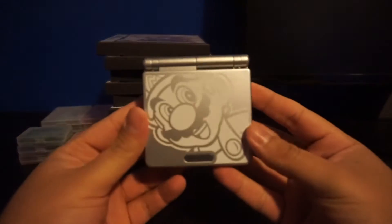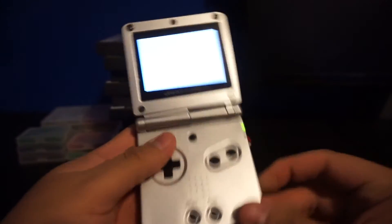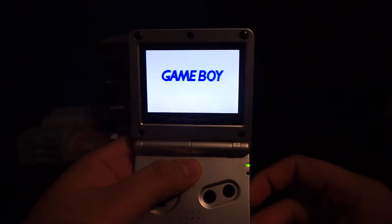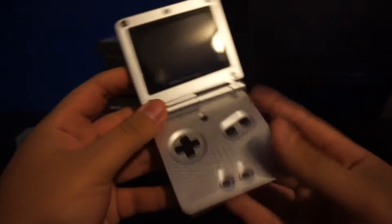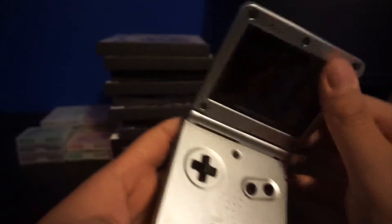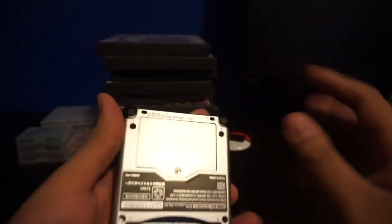This is my Game Boy Advance SP — specifically the AGS-101 model, my favorite model. I had it custom made: I bought the shell, the buttons are from a different SP. I just wanted to make it my own, so I swapped out the battery and everything — that's why it has a new casing.